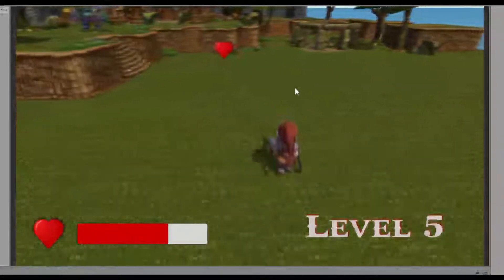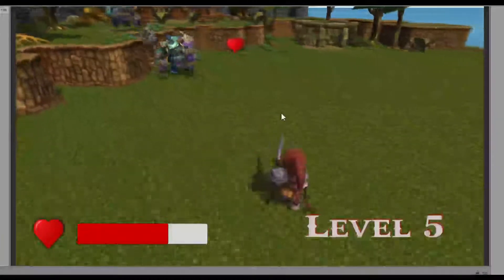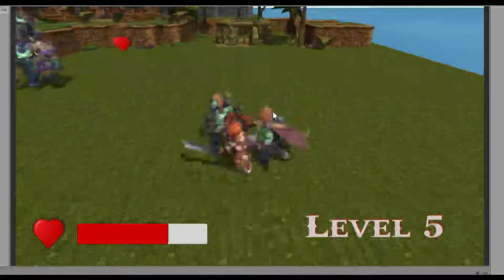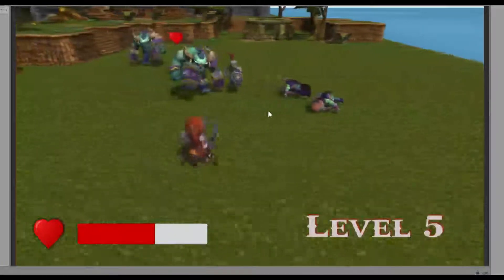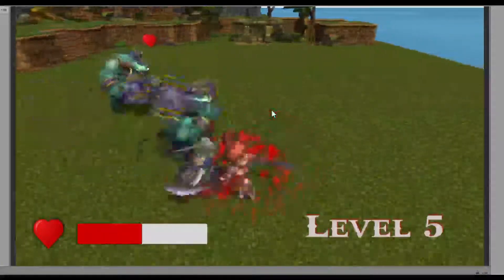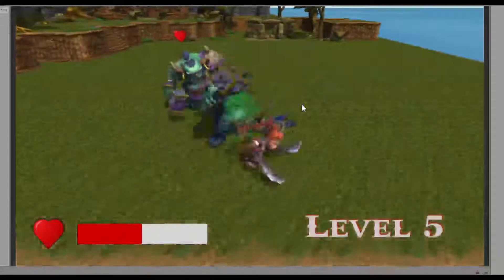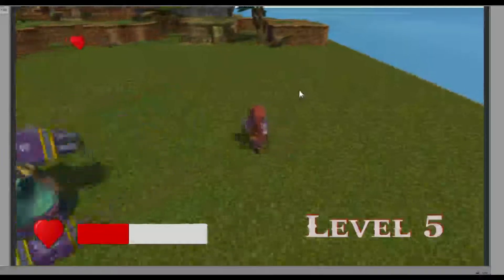You can see this little health love heart has popped up — this is a health power-up. There are two different types of power-ups in the game. One is a simple health pack which helps you regain some of your health, and the other is a speed power-up, and hopefully we'll get one of those soon.